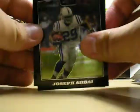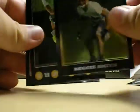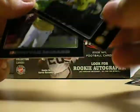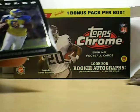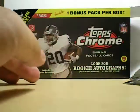Pack 6, second to last pack. Pack 7 — Joseph Addai, Reggie Smith rookie, Bruce Davis refractor rookie, Donovan McNabb in his retro uniform.